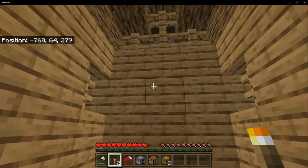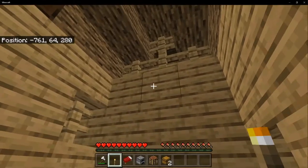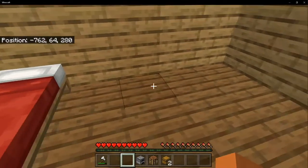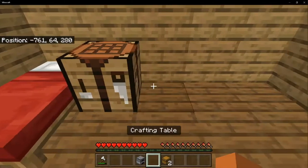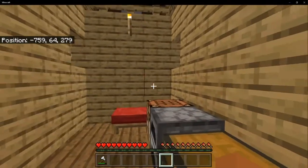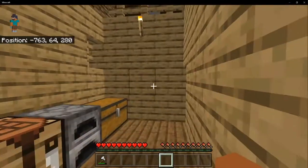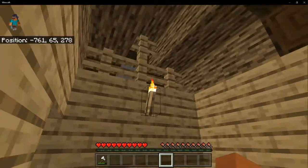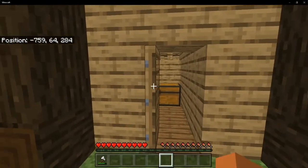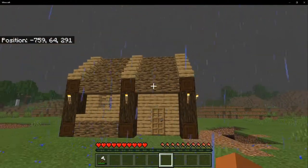Place those two remaining torches right there and right there. When you're inside, you can place your bed and stuff however you like — I like to place mine just like this as it gives the most room. And voila — you guys have completed a simple survival house made out of wood.